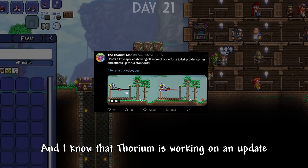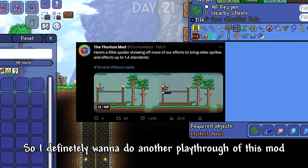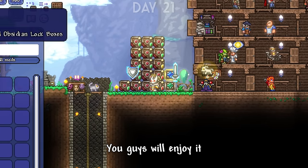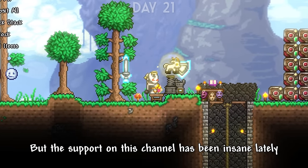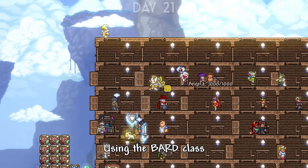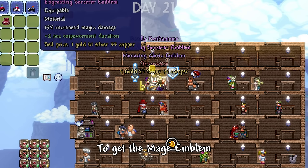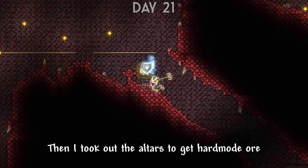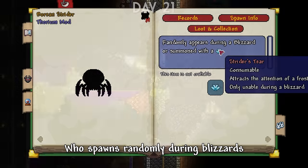So now we're officially in Hard Mode. From this point on the pacing became a lot faster since there are only 5 Thorium bosses left. I really like this mod, and I know Thorium is working on an update that adds a bunch of new stuff — if this video gets 6,000 likes, I'll do another playthrough using the Bard class. After beating the Wall, I beat it again to get the Mage Emblem, then smashed altars to get Hard Mode ore. The first Hard Mode boss was the Borean Strider, who spawns randomly during blizzards. I got some Palladium and made a pickaxe, noticing I could craft a Palladium Staff that shot an exploding bolt.